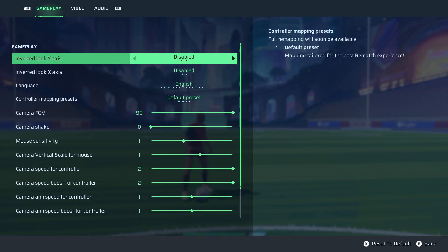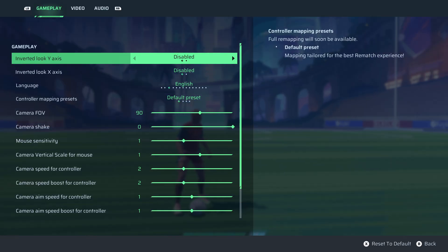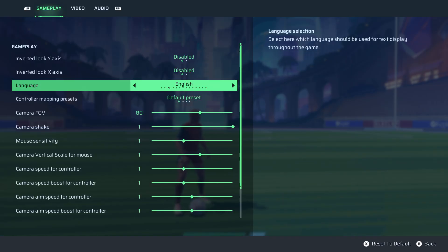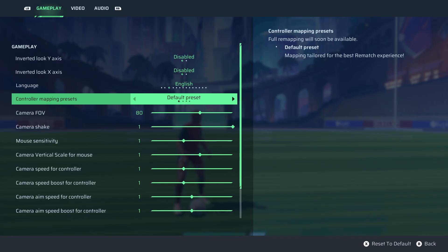I'm going to get into the options menu here and just reset these to default for you guys. I use the default preset here — it's just the easiest for me. You could try to mess around with some of these other controller mapping presets, but personally I'm sticking with default. Maybe as I get more acclimatized to the game I'll come up with my own preset, but we'll see.